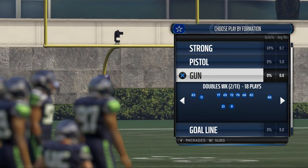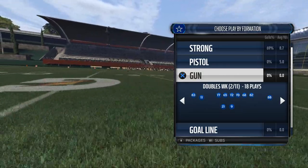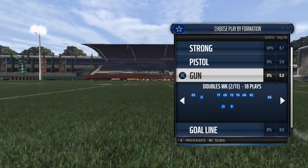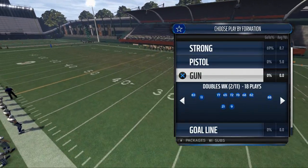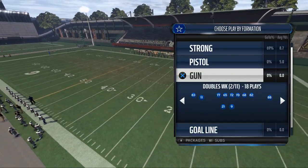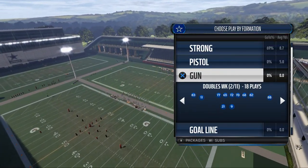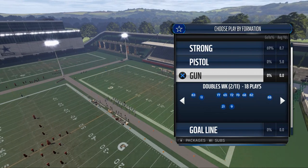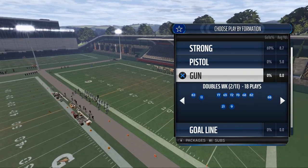I love to find a formation where I can figure out if they base align or not. Typically, if they base align their defense, it means I'll either be facing pressure or a zone defense — a zone blitz, more than likely. Then I'll read and adjust to that and go into a blitz beater, which is a set we'll break down later this week.